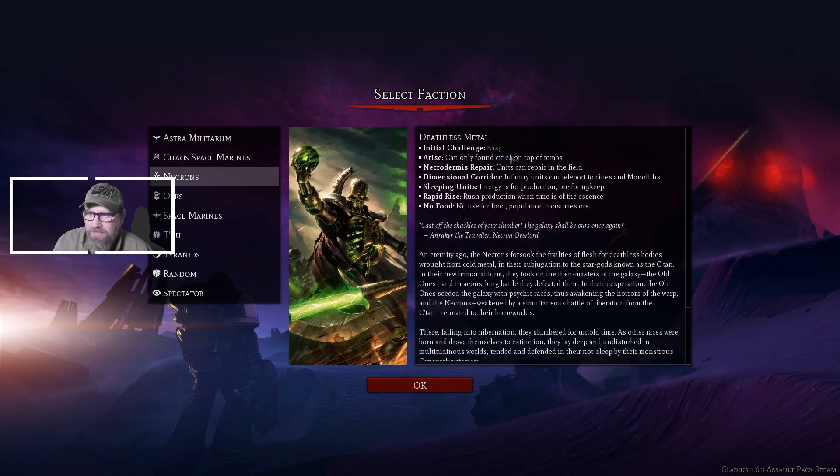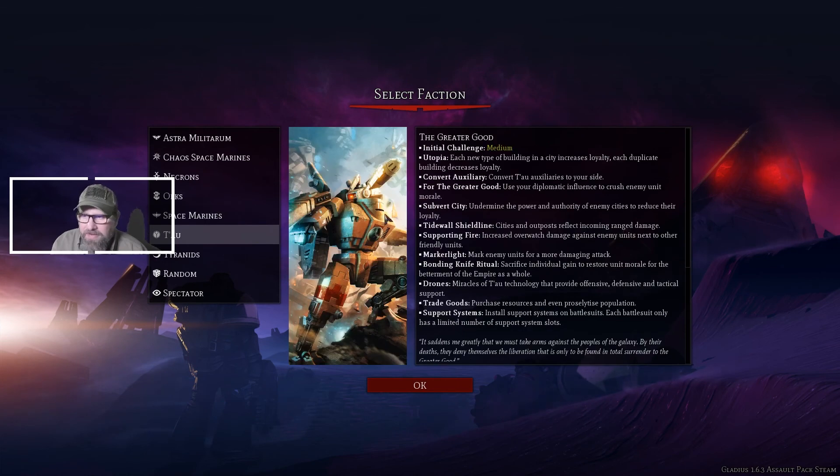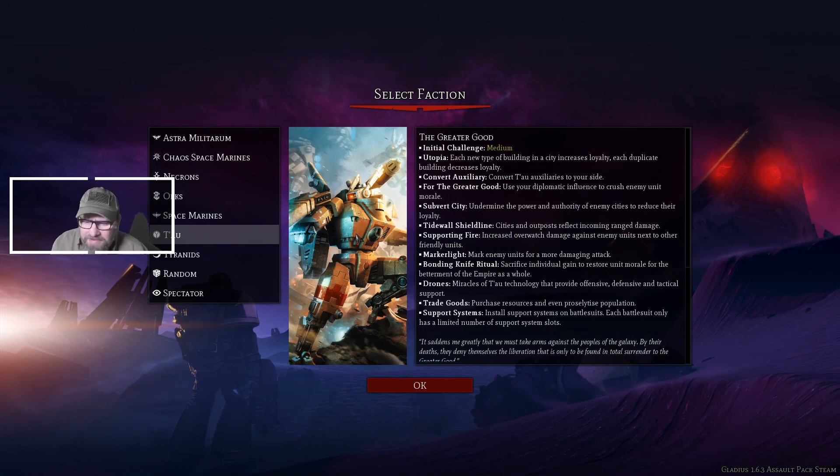We've got the Necrons — they say they are easy. I'm kind of ambivalent about the Necrons. Some of them look really cool, some of them don't. I like the more insect-y stuff rather than just the 'we forgot to put undead in this, better come up with a faction that matches Warhammer Fantasy completely.' Everybody loves Orcs. Space Marines — okay. Tau, medium difficulty. They're Space Marines, right? I mean, that's just what it is. They have some cool stuff though. We'll probably start with them.